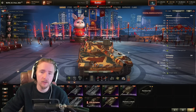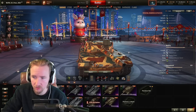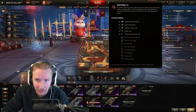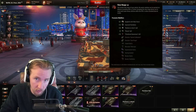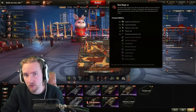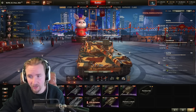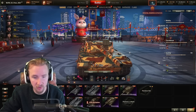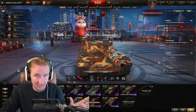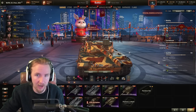Equipment-wise, I feel the Lion wants Turbo, Vents, and Vert Stabs. The reason for Turbo is that without it the reverse speed is horrendous. If you're a free-to-play player, you'll probably want to drop the Turbocharger and use Coated Optics instead, otherwise you won't achieve a good view range. My second build focuses on camo rating for sneaky maps: Vents, Vision System, and Exhaust. This will massively reduce combat capacity without Vert Stabs or Turbo, but makes the tank very sneaky — able to outspot all but the best light tanks.